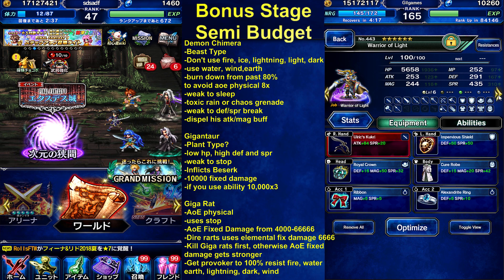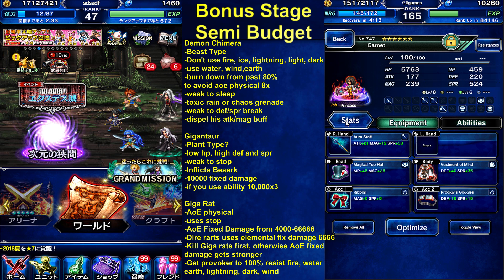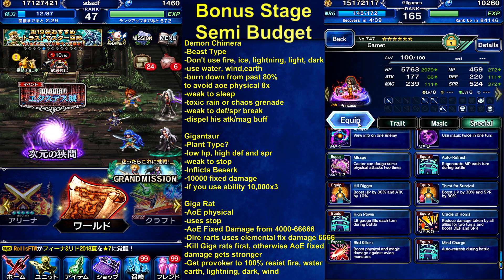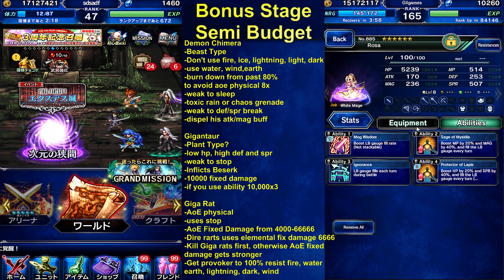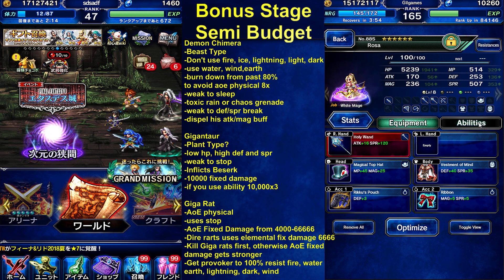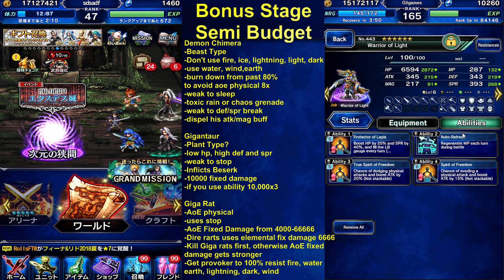He's just gonna be a provoke tank — he's provoking all the magic. She's just here to fill the Esper bar and spam Cradle of Horns. Make sure his HP is a little high and she has to be high enough. Rosa needs a lot of LP refill gear. He's here to charge her MP. Our evasion warrior light.